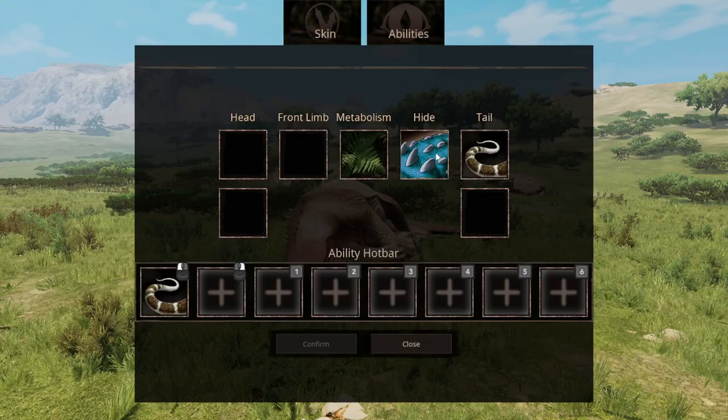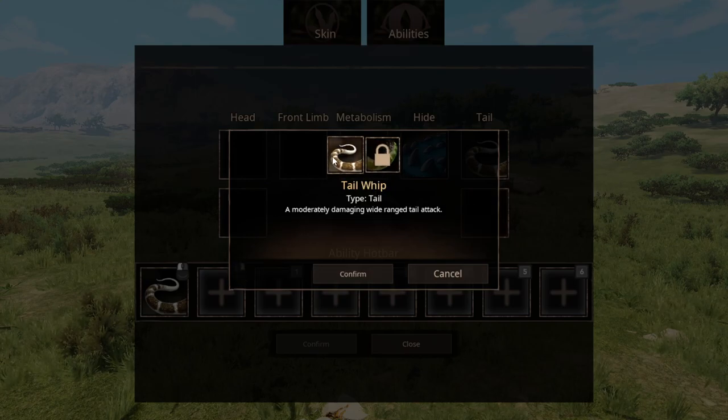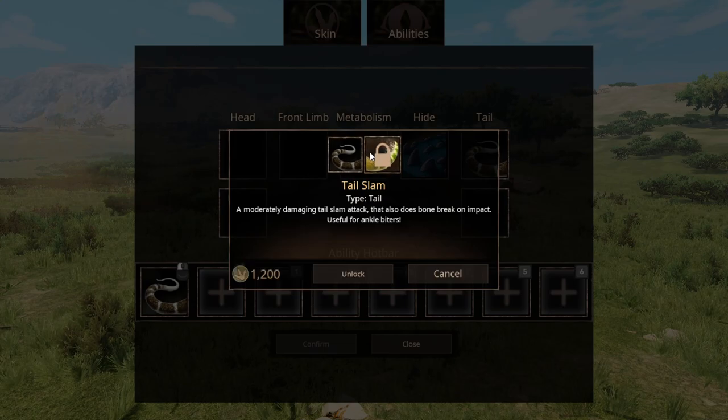Let's look at abilities. We've got a Tail Whip — a moderately damaging wide-range attack. Tail Slam — a moderately damaging tail slam that also does Bone Break, useful for ankle biters. And a basic low-damage bite, plus Head Slap — a whipping head slap with medium damage and slight knockback.